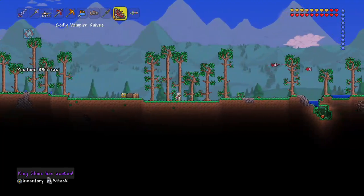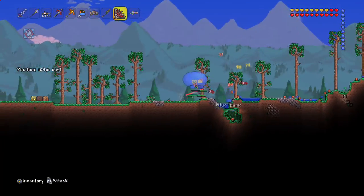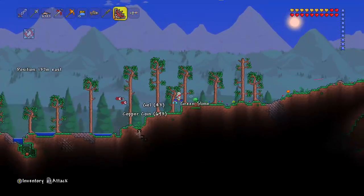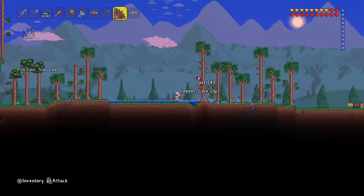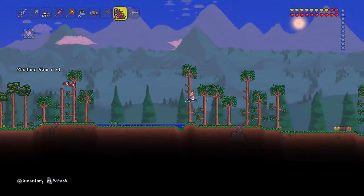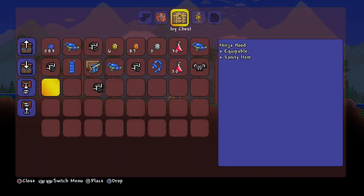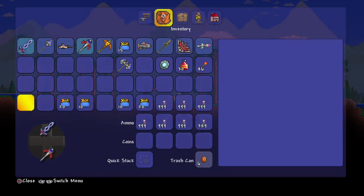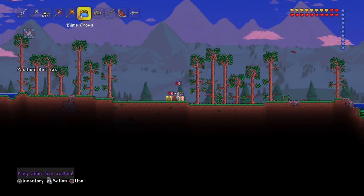Now this time we're gonna try out the Vampire Knives. I've been using these the most because they heal you while you use them, so they're really good — it just wrecks him. We got a mask, another Slime Gun, and we got a saddle — that's a good thing. It seems like the hat is the most common drop. We only got one trophy so far, and he can also drop a Slime Banner.